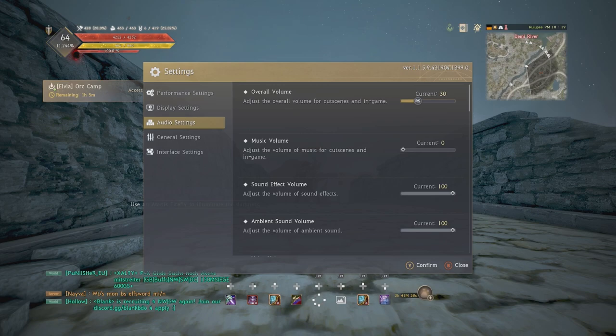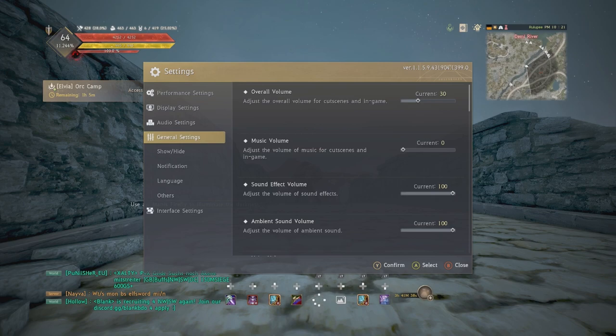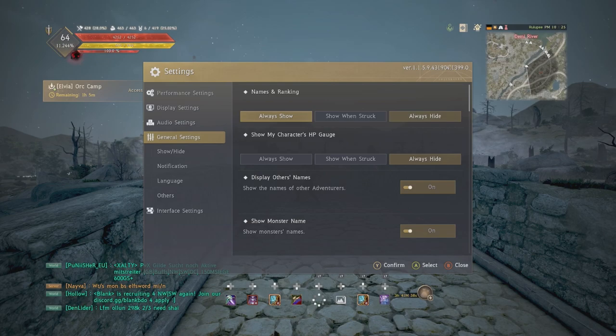Audio settings are all personal preference. The one advice I'd give is to toggle your fairy voice off because your fairy can get quite annoying. General settings — show/hide: I like to hide my name and keep my health bar on, but you can remove your health bar for a cleaner look. It's important information to see your health, and it's a lot easier to track your health and mana when it's just above your character rather than glancing at the top left of your screen.